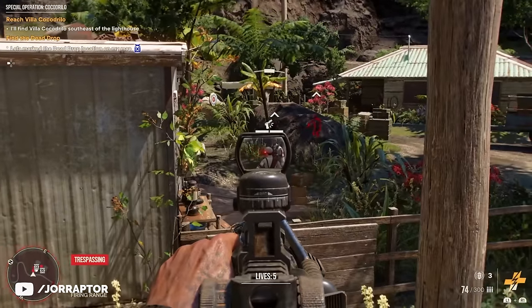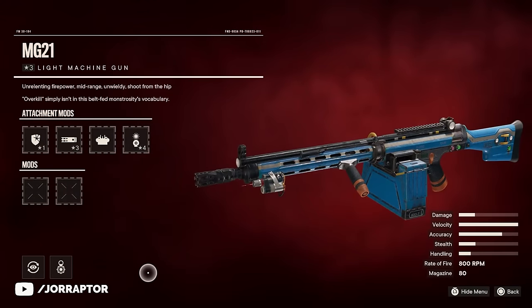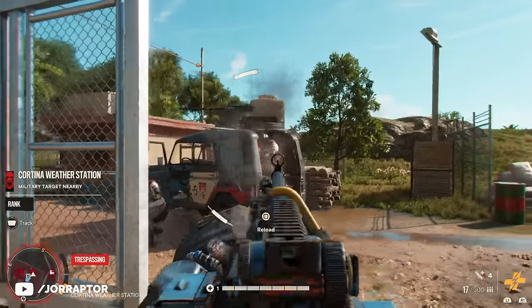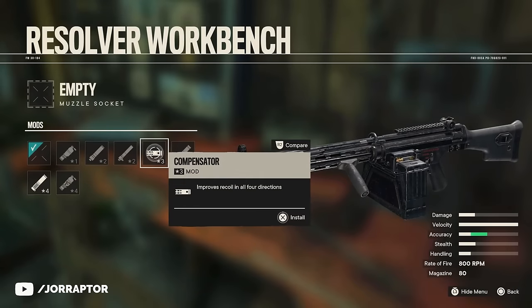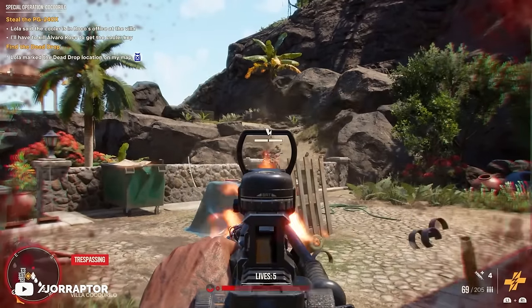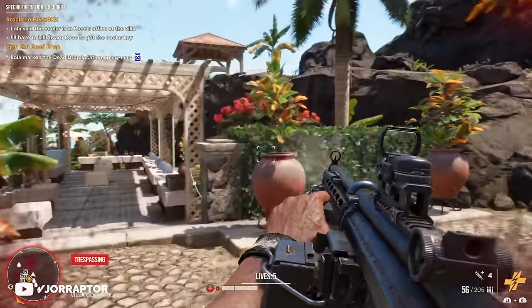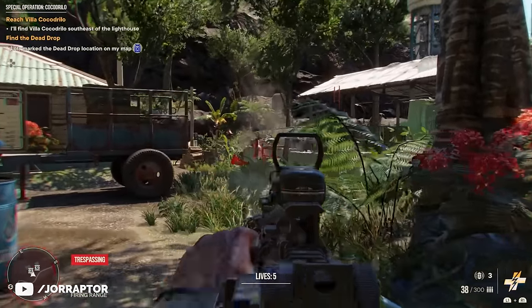If you want an LMG that's a bit easier to handle, the MG21 is a great pick too. You can find this one in FND caches in some of the higher ranked regions. While it doesn't have the fire rate of the MG42, this weapon does have a muzzle slot, which means you can put a compensator on it to make it much more accurate. It still has a large 80-round clip and a decent rate of fire, and with the proper mods it almost feels like an assault rifle in terms of accuracy and recoil — but you can of course fire for way longer without running out of bullets.